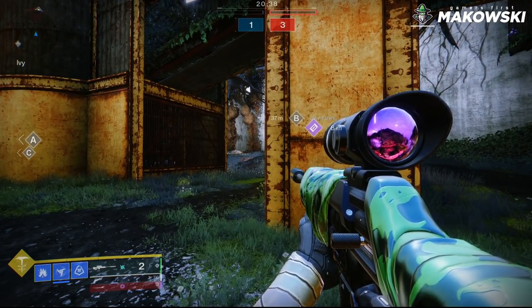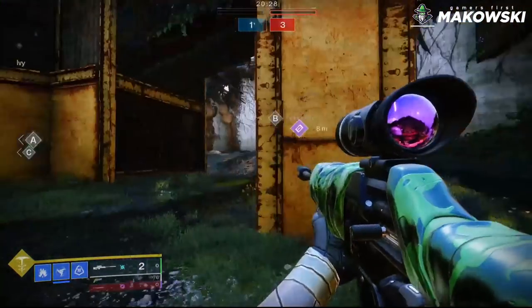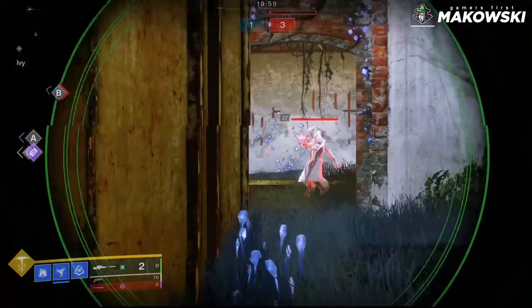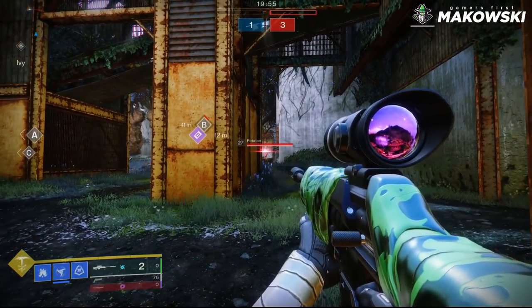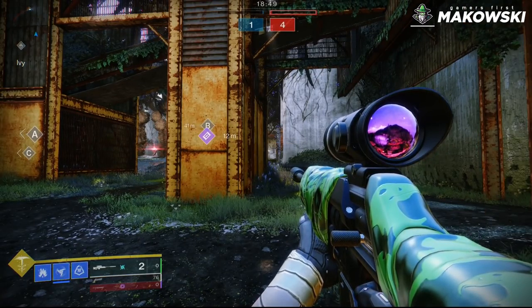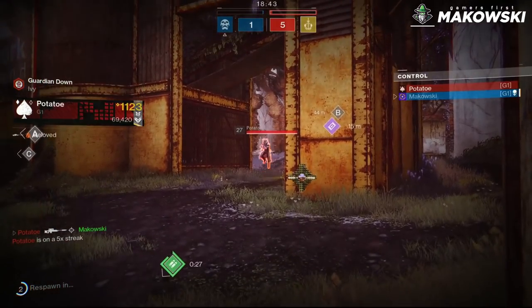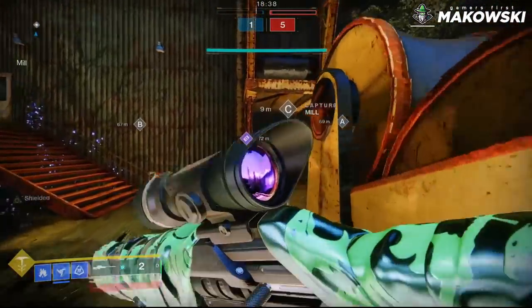As a sniper, think about the last position or direction your opponent saw you going. For example, here on Dead Cliffs — let's say the last thing I saw Potato do was go this way. Most people will go check that direction. But a smart sniper would instead peek back at the broken wall while I'm hard-scoped, and get the free snipe. Always think about what your opponent last saw, and do the opposite.